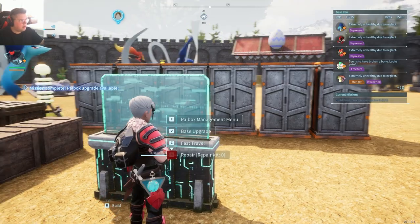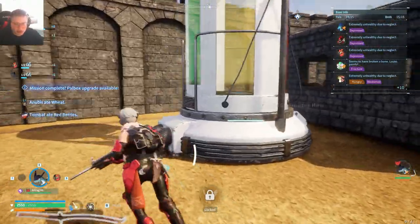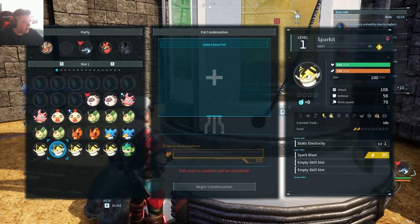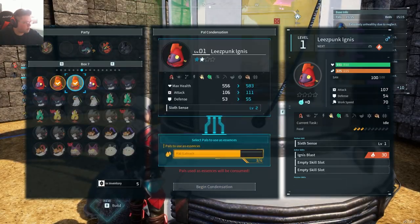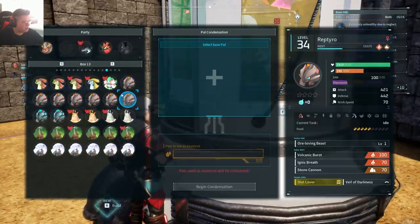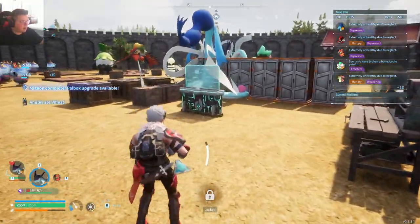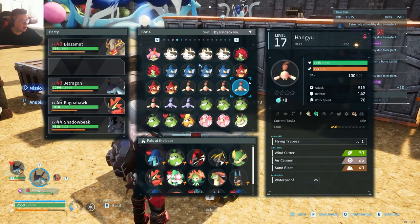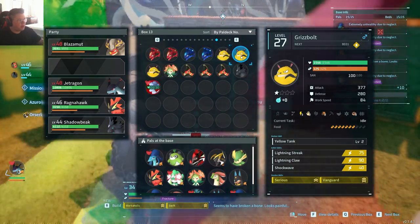Can I do some pal condensing when they're sorted like that? Because that helps so much. I spent a little bit of time and cleaned up our box. If we take a look, sorted by Pal deck number — look how many more boxes we have. I basically cleared up like two whole boxes, so we have plenty of room to catch more stuff.